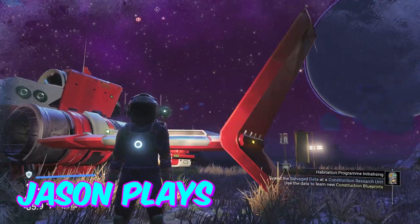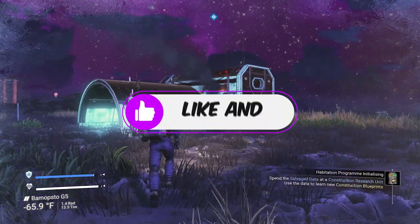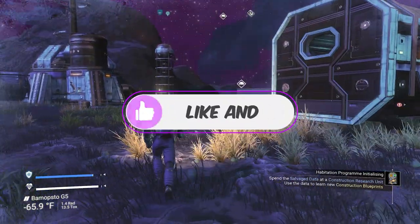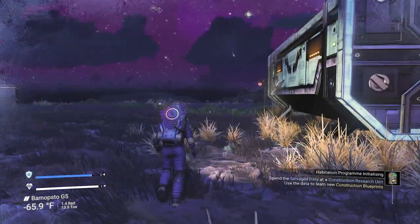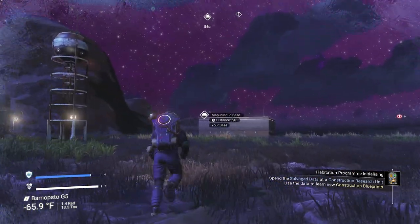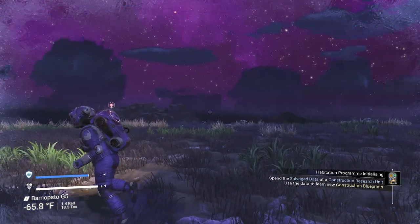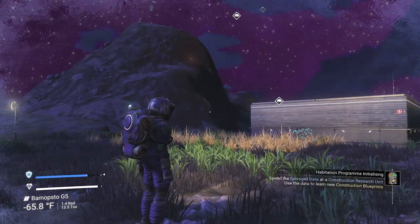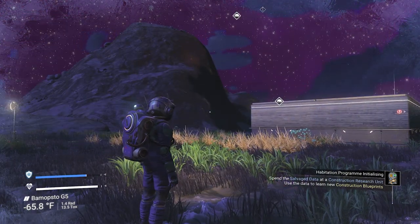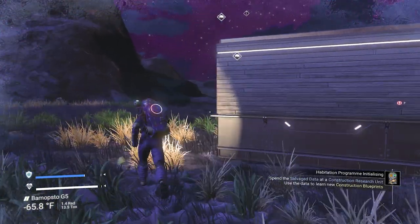Welcome back to No Man's Sky, everyone. Jason here, and in this episode we are doing our survival series, our survival outlaws series. In the last episode we did a lot of the beginning stuff. We also found a distress beacon, got our terrain manipulator, went to a different planet, and we're starting to get stuff rolling.